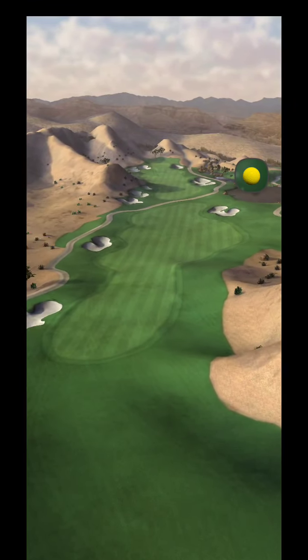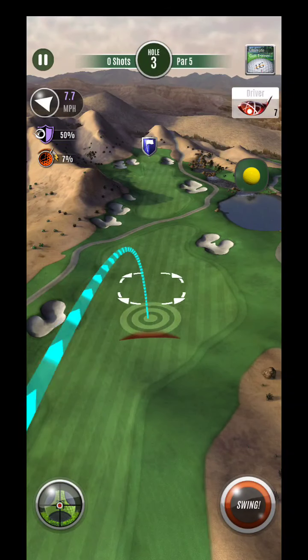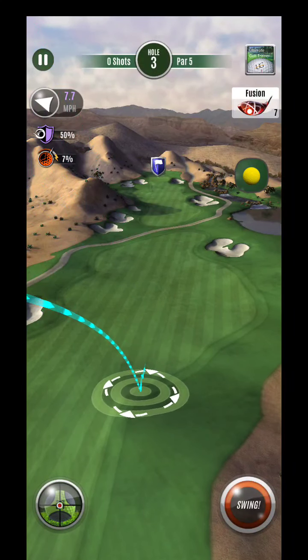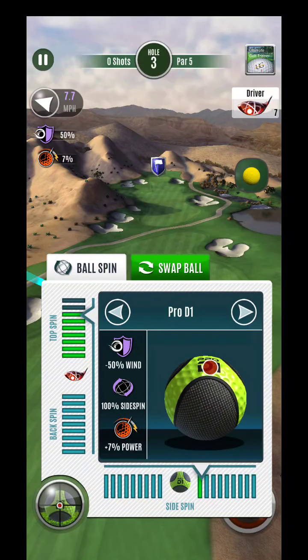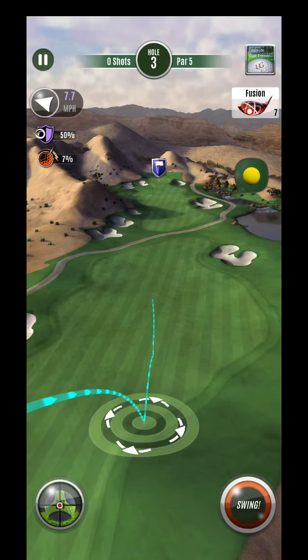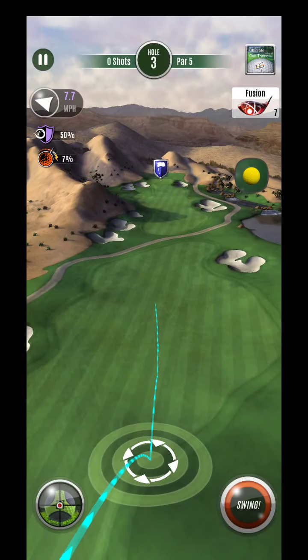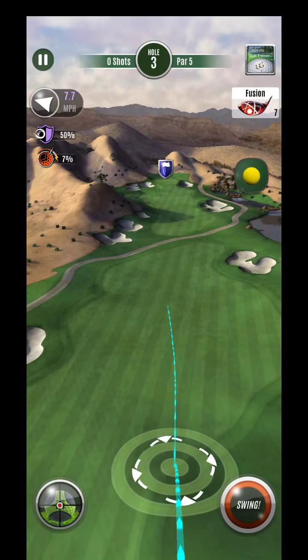Alright, hey guys, here we are hole number one, Wolf Creek, par five. One of the things I wanted to talk to you about is using your fairway to your advantage. You'll see a huge downslope here — look at my ball trail. If I land right here, this is probably the hardest wind condition you could have, so it's not going to be the easiest shot to do.